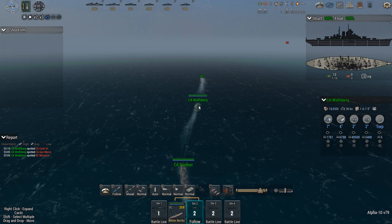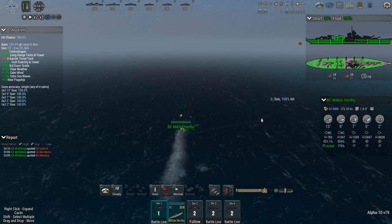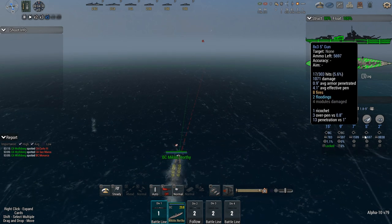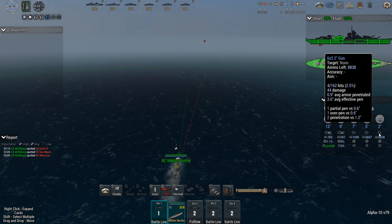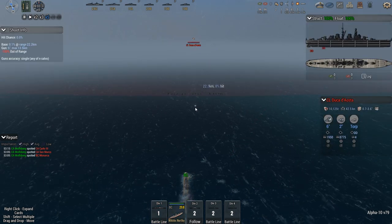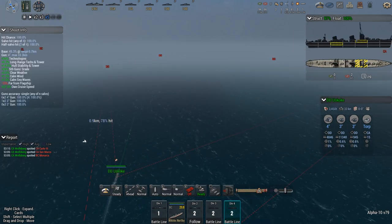Panther — 1.5k damage done. Wolfsburg 1.1. The Miklos — 3k. How? The 7-inch guns and the 5s, and even the 2s have pitched in. But their damage was not that good. Now, are these light cruisers torpedo threats? No, they're not. I mean, yes, they carry torpedo tubes, but I don't really consider them that much of a threat. Engage the Augusto.